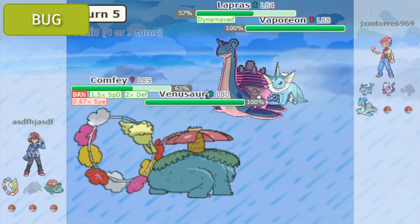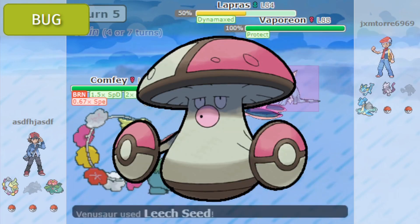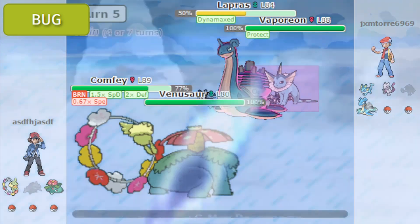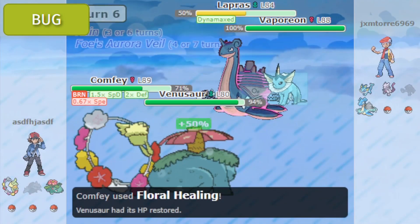However, I do find it funny that Rage Powder doesn't work on grass types but it does on bug types, even though it's a bug move. And the fact that only 19 Pokémon can learn Pollen Puff, but only two of them are bug type — I don't know, I think that's kind of funny. Either way, I can give bug types a W on their moves.